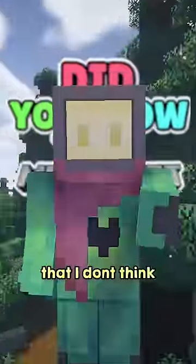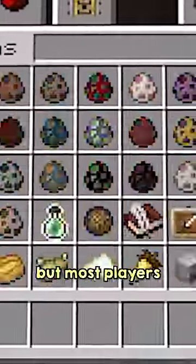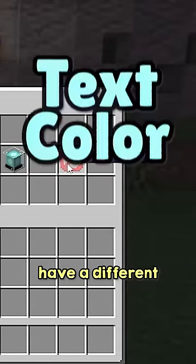Did you know that Minecraft has a feature that many people don't know about? This feature is shown a lot in-game, but most players don't pick up on it. When looking at items, have you ever realized that different items have a different text color?